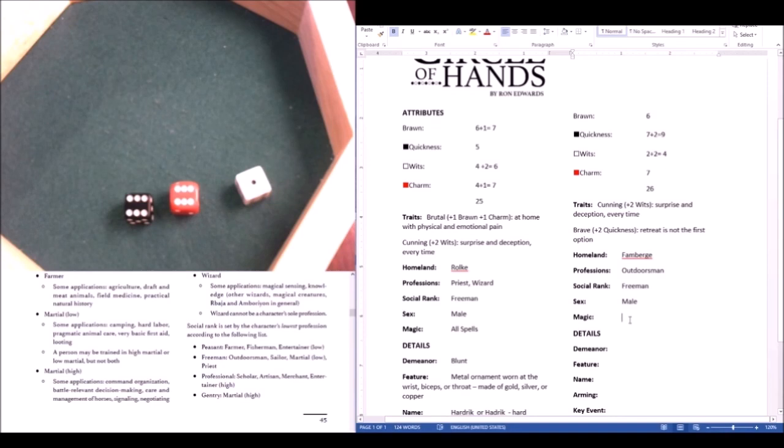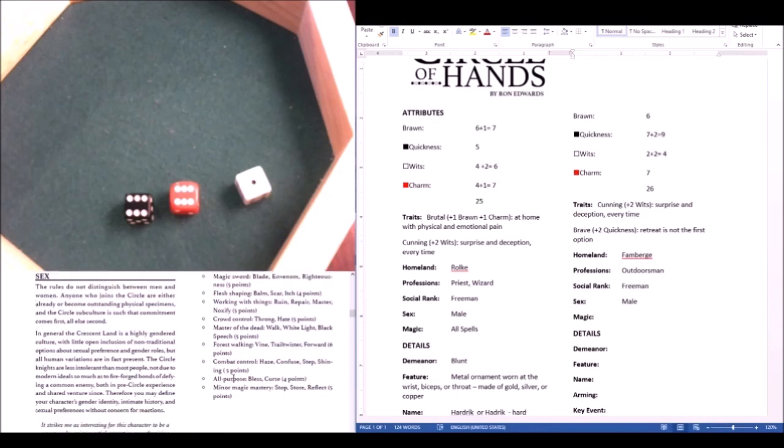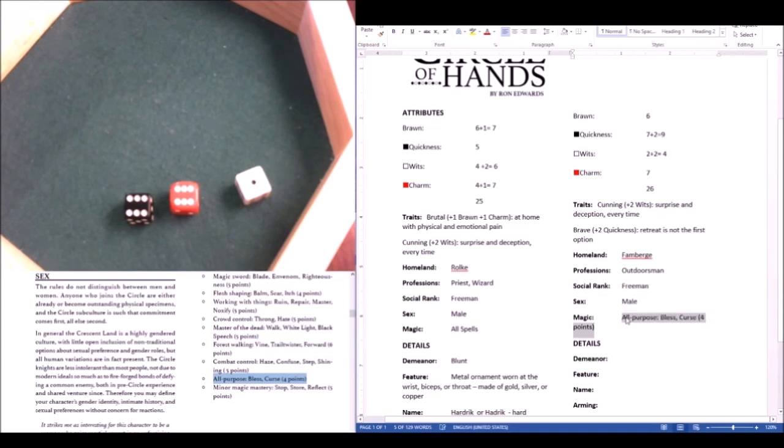For magic, you have to choose a couple of spells. I'm going to go with Willow Palcheck's suggestions in the book for starting spell bundles, since I haven't really read over the entire magic section. I can't make up my mind, so I'll go with an all-purpose theme and take Bless and Curse.